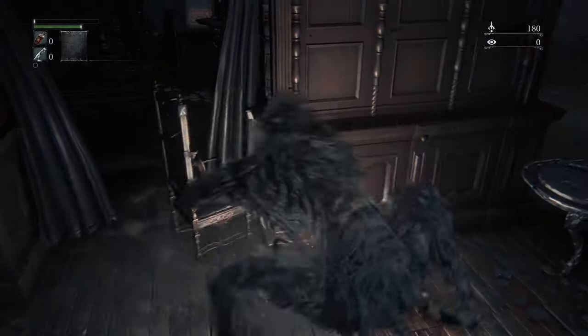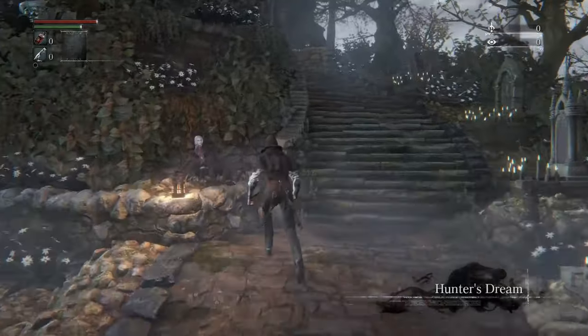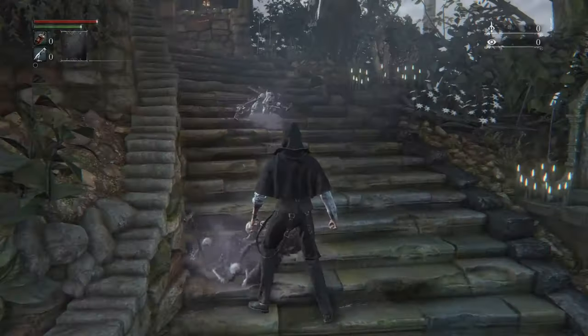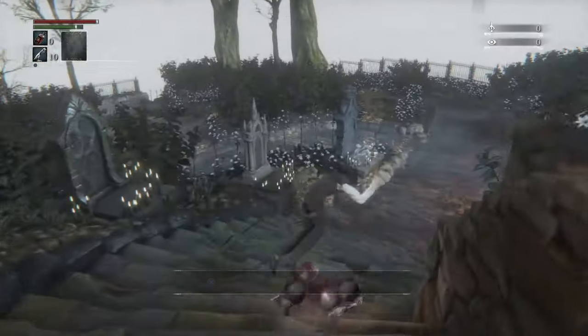You got stuck on a table and died? That's cool. That was supposed to happen. This is the doll. Don't worry, she's cool. Now your friends are gonna give you some weapons. Make sure you take the Hunter Axe and also the Blunderbuss. There's no other options for weapons, and get the notebook.